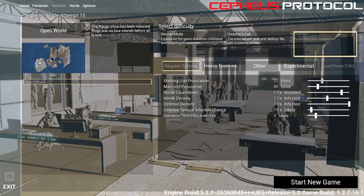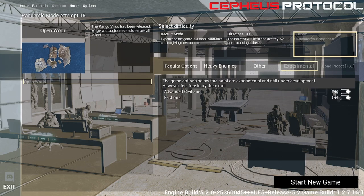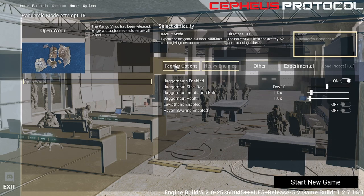I'm just going to max out our starting units because I don't really feel like building garrisons. We're going to start off with 80 units. I'm just making life easier because I want to show you guys what you can do in this game. 30 doctrine points, we're going to balance it a little bit. Heavy enemies, juggernauts, sure, and then we're going to start.